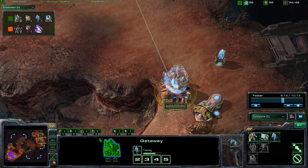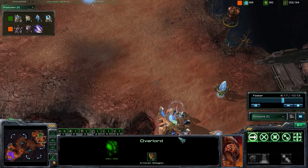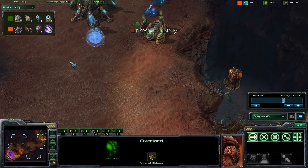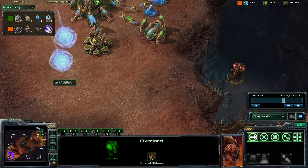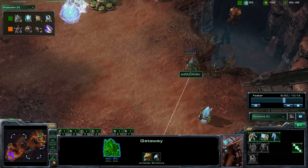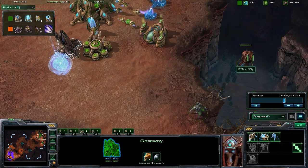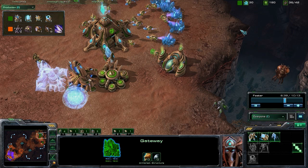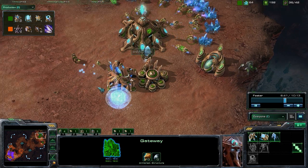We do see this overlord moving into our base getting scouting information. We are going to try to chronoboost out this stalker so we can stop him from seeing everything we have — we don't want him to know exactly what we're getting. Although it is pretty likely at this point that a Protoss player would be going for four warp gate tech since it is just so very strong early on in the game. The more information we can deny our opponent the better off we are.